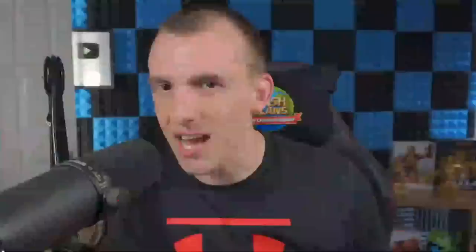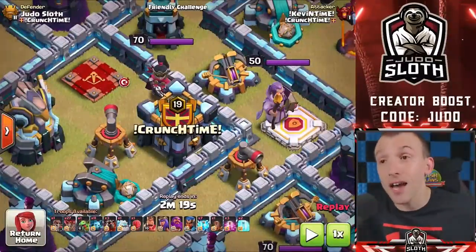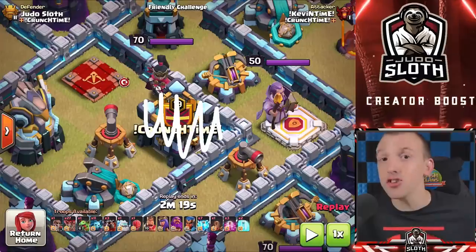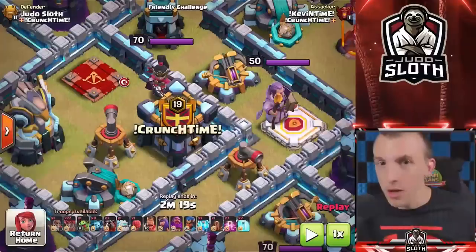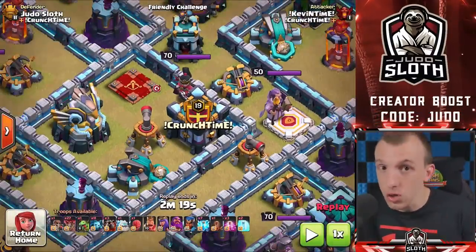We now have our maximum level lightning spell. This is where it gets interesting because as soon as the update dropped, we had the friendly challenge feature where you can just friendly challenge anything now. People very quickly realized that multiple lightning spells in the center of the base can get you huge value. One of the main uses is to take down the clan castle — when the clan castle is destroyed, the troops will not come out of it. The troops are gone.